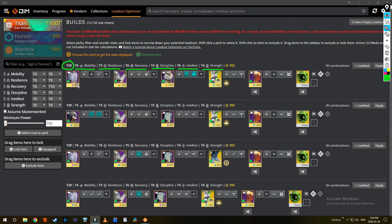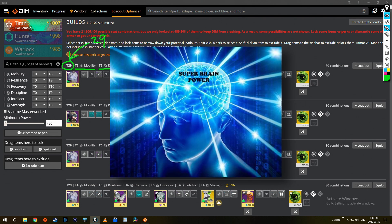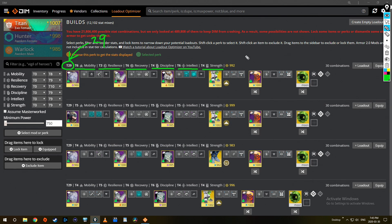Here it shows T29 — T stands for tier. On the left-hand side it adds up all the tiers across my gear and tells me the total. The beauty is that this system omits mods, because mods on some gear versus other makes things misleading. The developers of DIM have completely stripped mods out, since you can apply a stat mod like recovery or discipline to any piece of gear. That's five mods we can add, so this T29 is actually a T34.